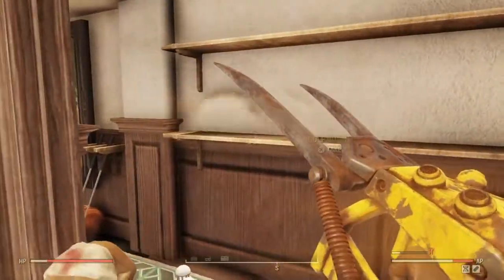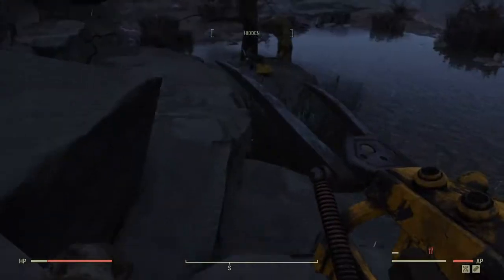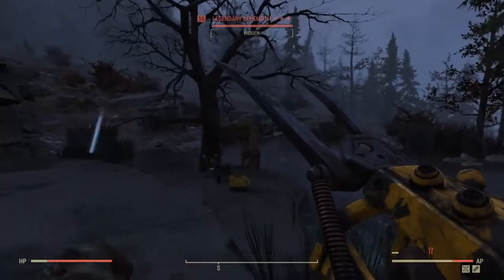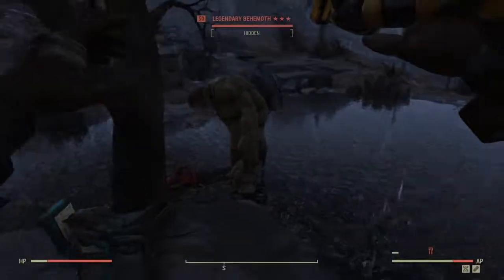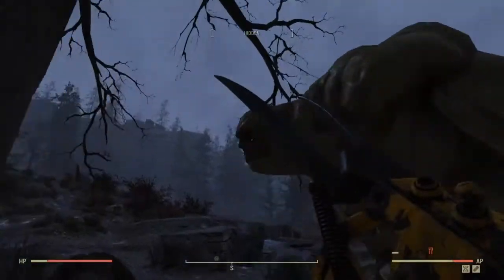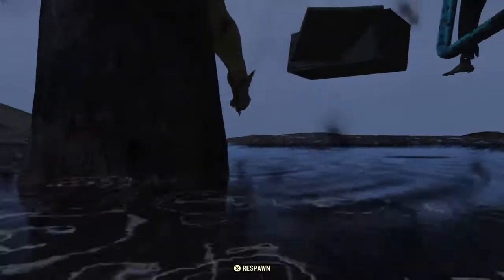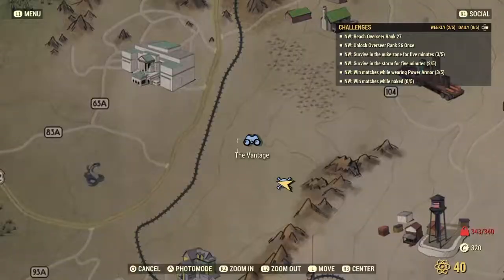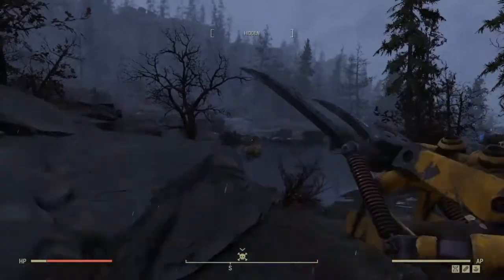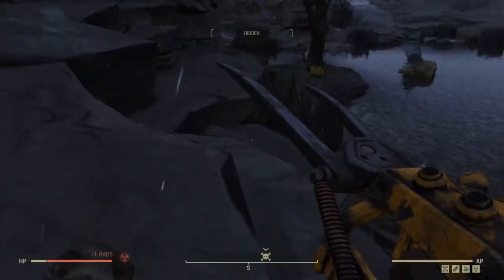I'm gonna go kill Swan now. Swan is a big old three-star, and he's also awake for once in his life. He's not drowning while T-posing. Let's just see what kind of damage we can get. While I was running over here I saw there were two behemoths. Now there's only one, and it's the three-star one, which I'm happy about.